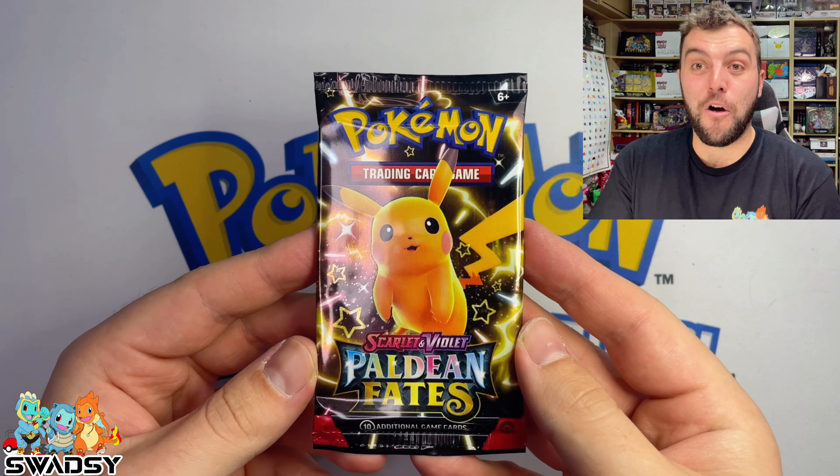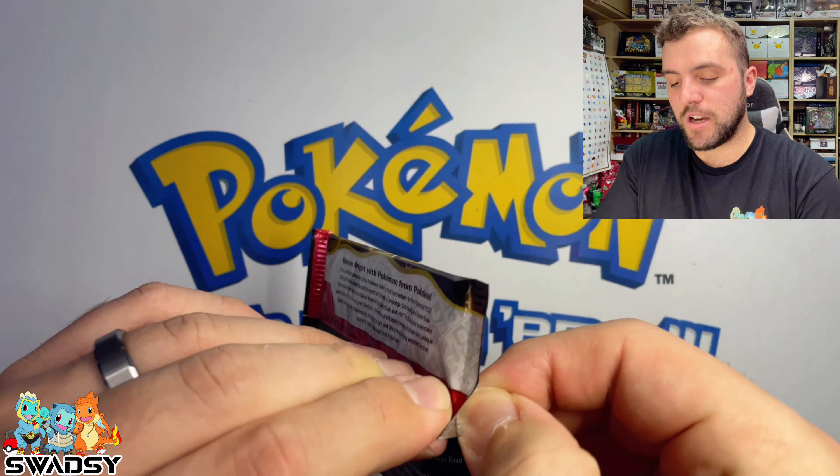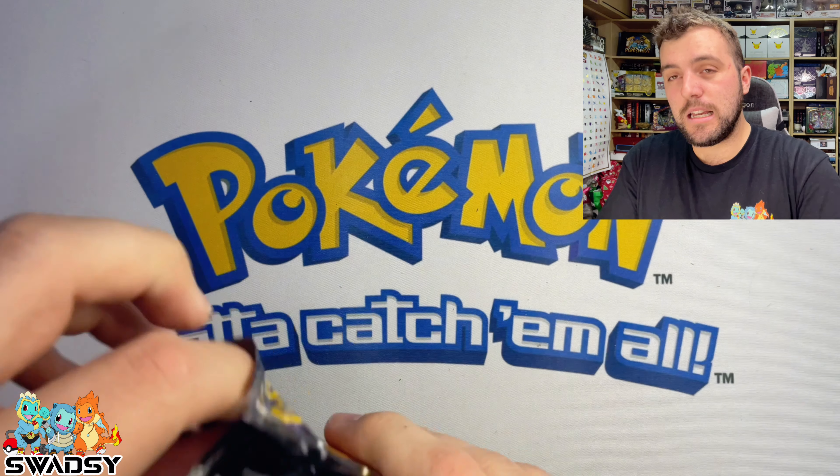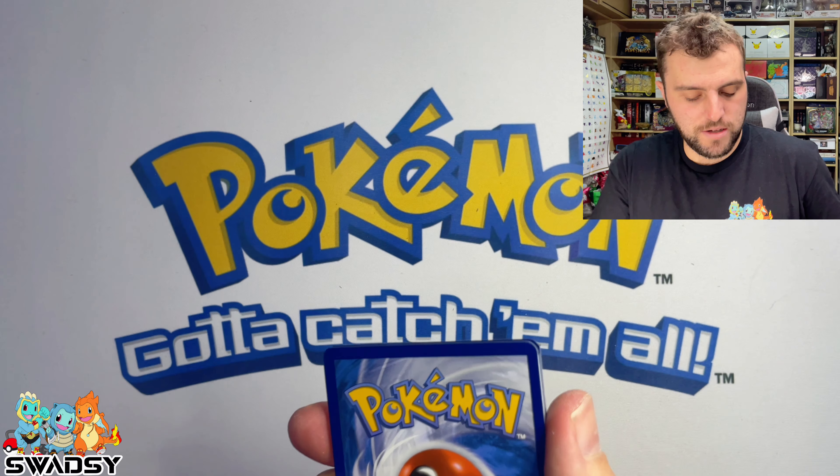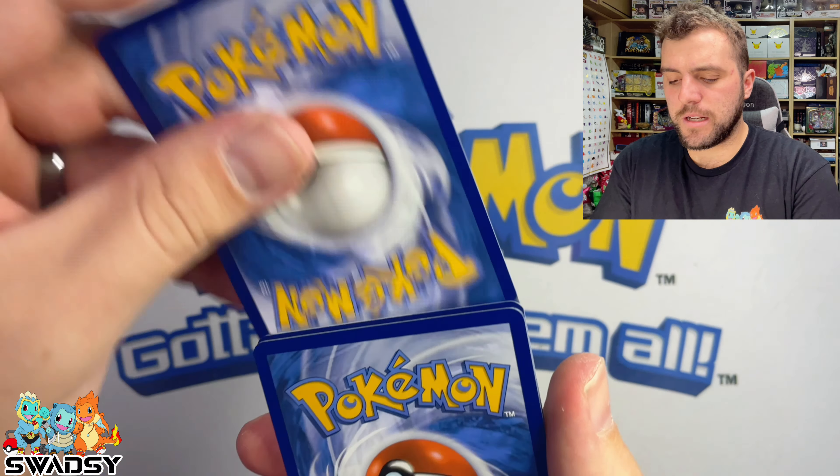We are halfway through this booster box — we've got a Pikachu artwork to go, 18 packs to go. Can we pull the Zard? Can we pull a Le Chonk Baby Shiny? Let's keep going and find out. Starting with Pikachu — I believe there should probably be four more Pikachu artworks. ETBs are a little bit different, but let's go.